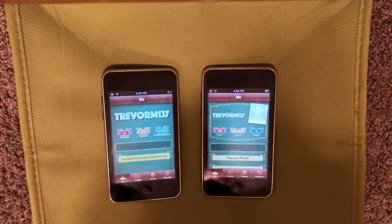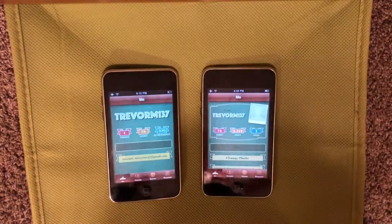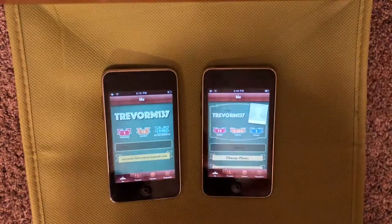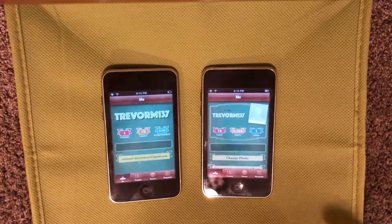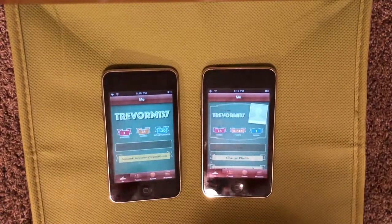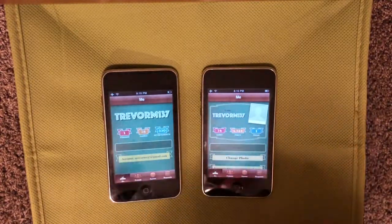Right away on the Me page, you'll notice that you can now have photos on iOS 5. Also, it now says 'I am...' above your username. Another thing is that Game Center now has points, so you can see that they have replaced achievements with points. They've also switched some things around.